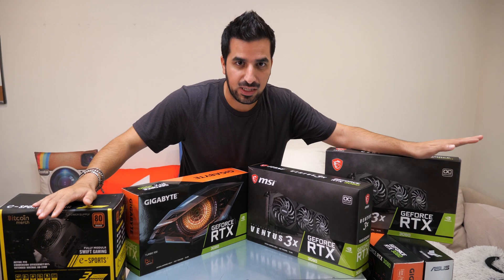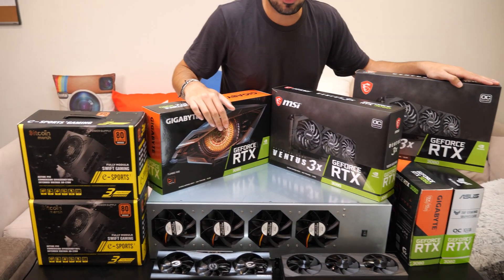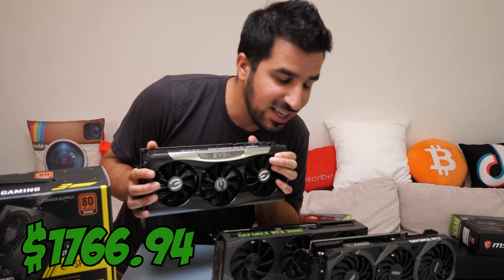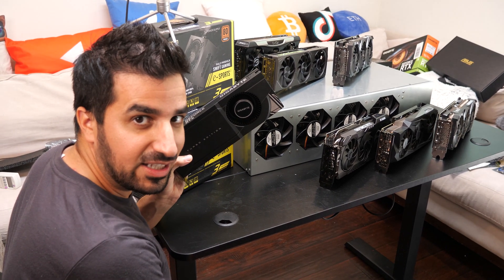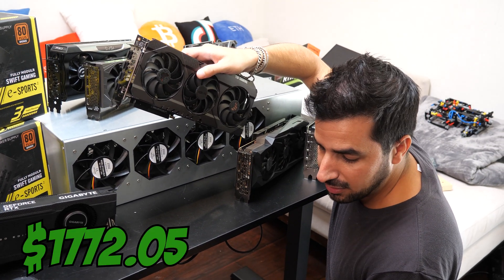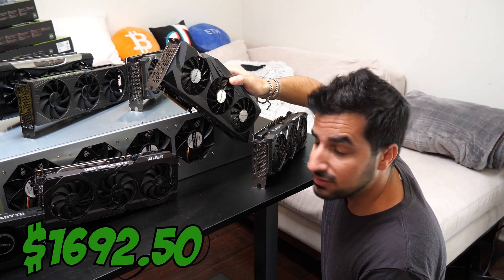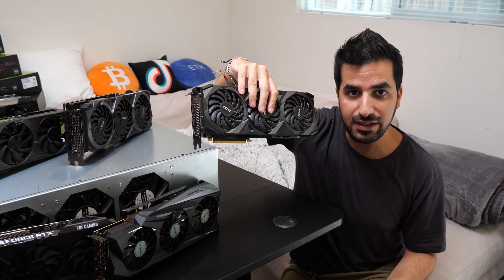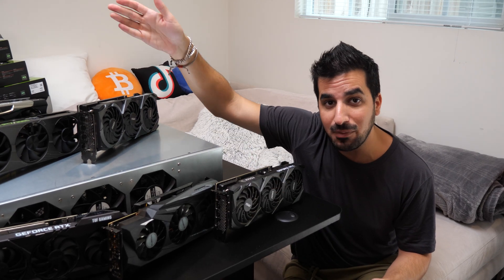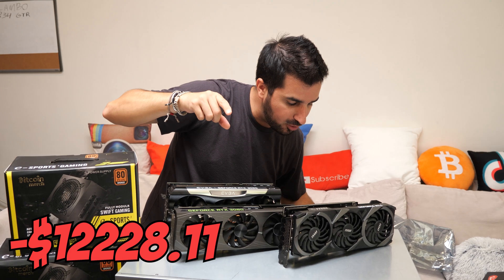Let's start by reviewing all the products that you need. The most important thing is the graphics card. We have seven RTX 3080s that I found on eBay, each costing a different price. The EVGA card cost $1,766.94. The Gigabyte RTX 3080 cost $1,773.90. The Asus TUF cost $1,772.05. Another Gigabyte RTX 3080 was a bit cheaper at $1,692.50. The MSI RTX 3080 with three fans cost $1,713.24. In total, all those graphics cards cost me $12,228.11.